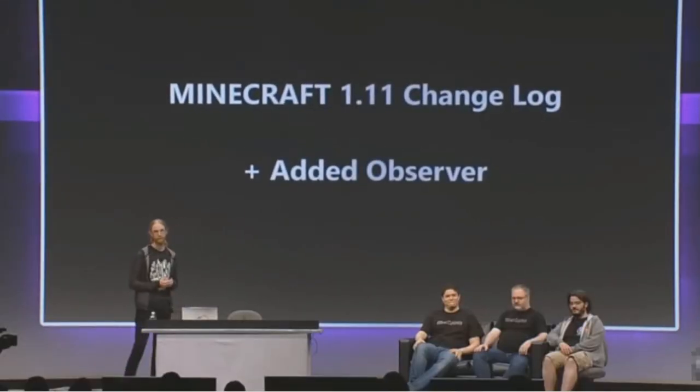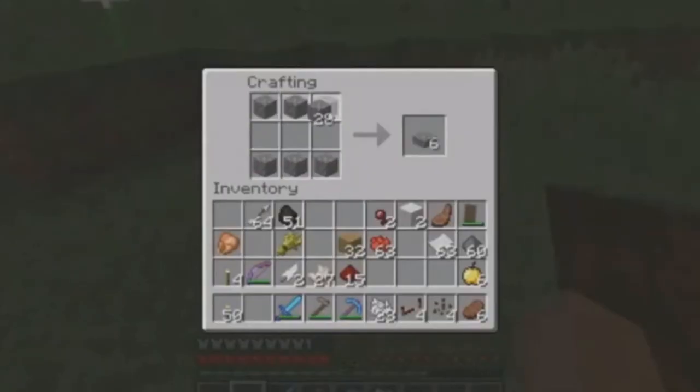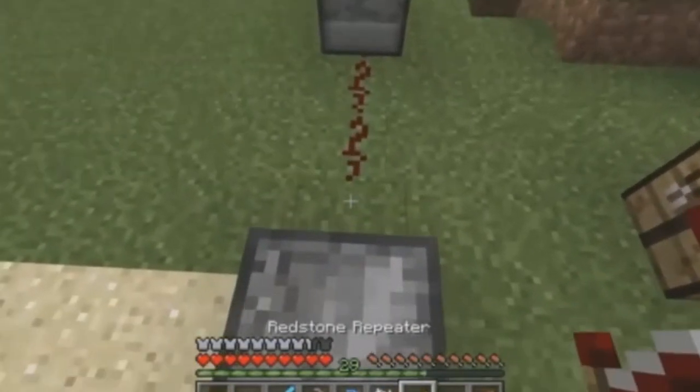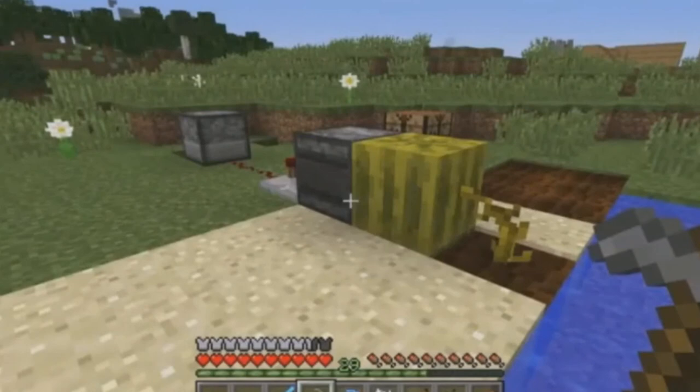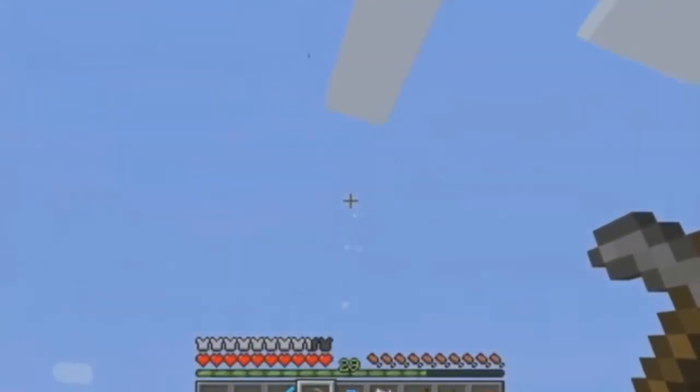Next up is the Observer, which is a new redstone block. I don't really know what you guys can see on screen but this is how you craft it. It's an Observer and it acts a little bit like a sensor, which is really amazing.